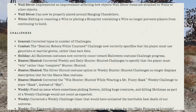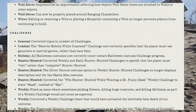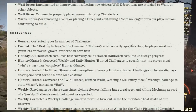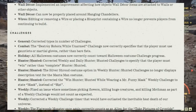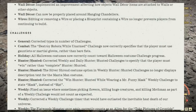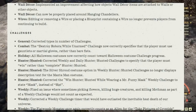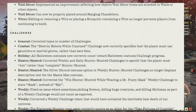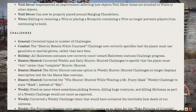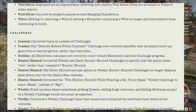Under challenges — general: corrected typos in a number of challenges. Combat: the destroy robots while unarmed challenge now correctly specifies that the player must use gauntlets or meat hooks rather than bare fists. Holiday: all hollowing costumes now correctly count towards hollowing costume challenge progress. Hunter Hunted: corrected weekly and daily Hunter Hunted challenges to specify that the player must win rather than just complete Hunter Hunted. The silver straw costume option in weekly Hunter Hunted challenges no longer displays description text for the Manta Man costume. Corrected the win Hunter Hunted while wearing a Mr. Fuzzy mask weekly challenge to state mask instead of hat. Under weekly: fixed the issue where picking flowers, killing huge creatures, and killing Mothman as part of a weekly challenge would not count as expected. Corrected a weekly challenge timer that would have outlasted the heat death of the universe. The Flatwood Monster once again correctly counts as an alien for the take pictures of cryptids weekly challenge.